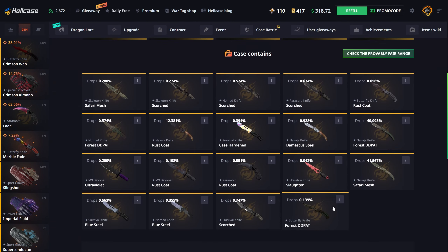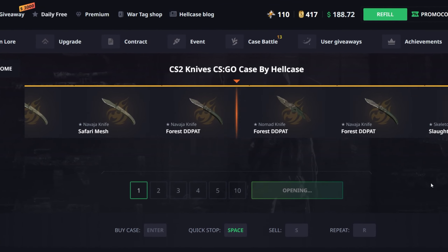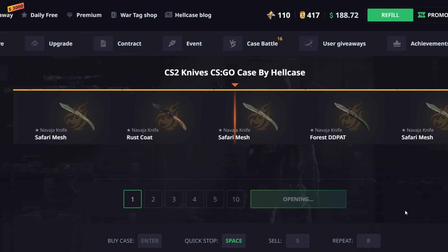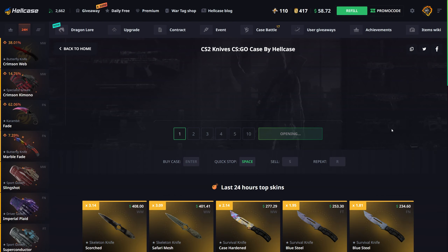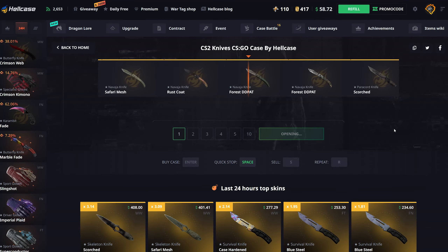Trying out the CS2 Knives case. If you guys don't know, there are some new knives coming in probably the next operation. This case obviously doesn't actually contain those knives, but 130 hoping for something decent. Navaja Knife Safari Mesh - that is definitely not decent, but minimal wear stat track, not the worst - 110 from 130. Going one more. Yeah, this one's definitely worse, 104. Down to 620 in inventory, not looking too hot.